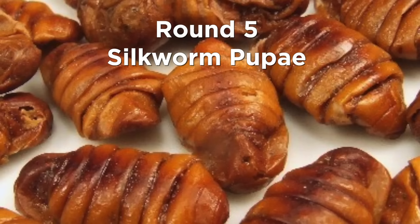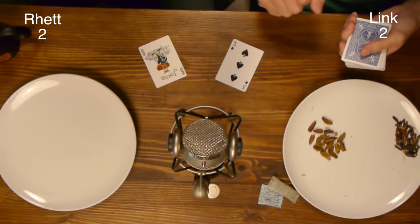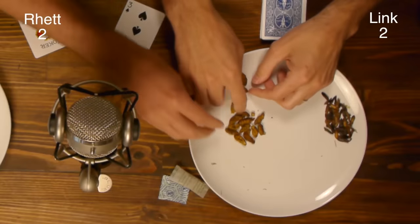Silkworm pupae — it's like a deformed corn nugget. Silkworms have been used in China for over 5,000 years to make silk. We drew a joker, so we both have to eat three. They don't smell well. The consistency is very rough. There's something a little juicy in there. That was nasty.